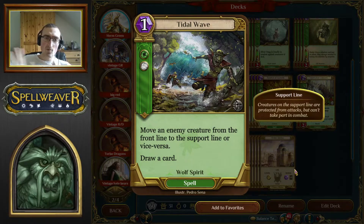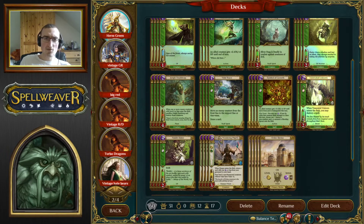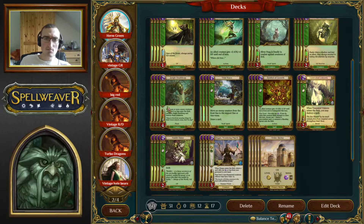The last card in the deck is Tidal Wave — a very versatile card. One mana, two levels. You get to move an enemy creature to the support line or vice versa, and draw a card. Drawing a card lets you keep velocity up, gaining tempo and card advantage. It also lets you get past things like Woolen North and deal with stuff like Harpy. You can get them back with Diogen, effectively letting you draw cards with Diogen. Very, very nice versatile spell.